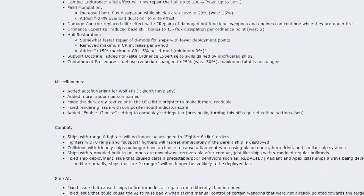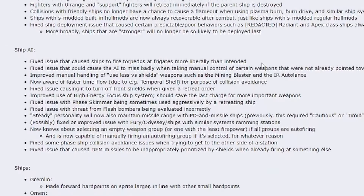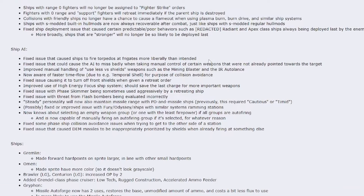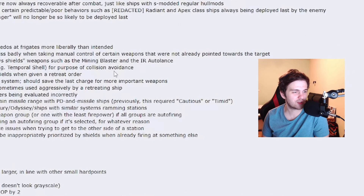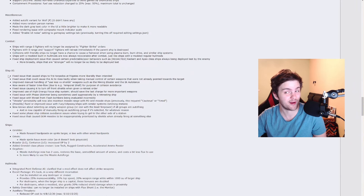Now for miscellaneous with just a few changes. More improvements to AI: the biggest ship used to be deployed by them last — now it won't be the case. Improvements to ship AI: torpedoes will be fired at frigates less often. Improvements to AI accuracy when taking manual control. No longer will the AI turn off its shields when given a retreat order. Steady personality will now maintain missile range, same as cautious and timid. There are also some other interesting ship AI changes to read through.